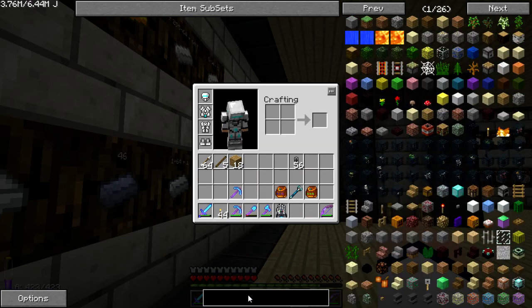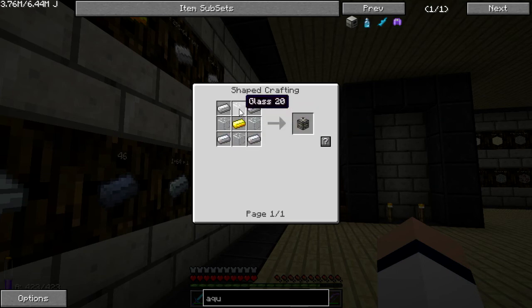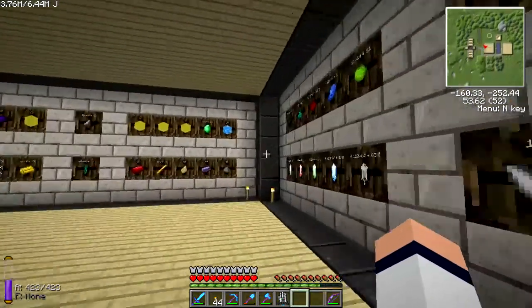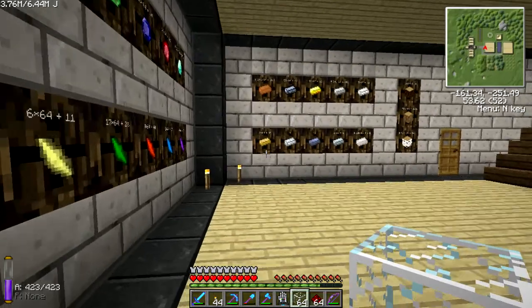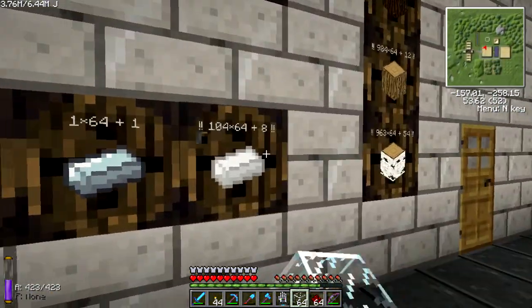How do we make an aqueous accumulator? You need to make a machine frame, pneumatic servo, tin. How do you make that again? We need glass, iron, gold, and redstone. Let's grab a stack of glass — need to smelt some more. Sand, like this. I need some tin, I need some iron.